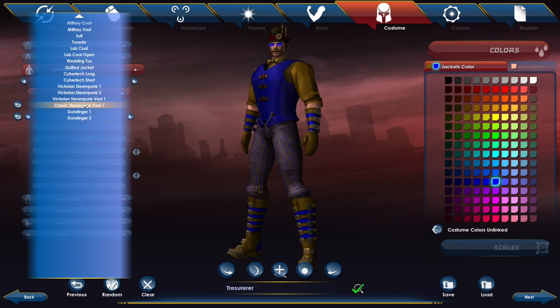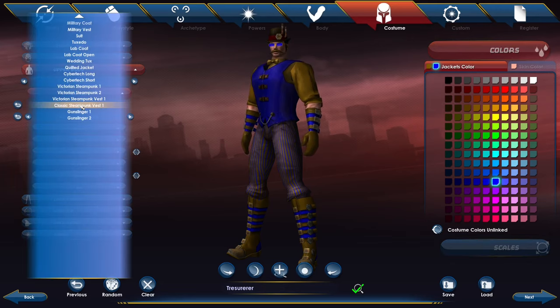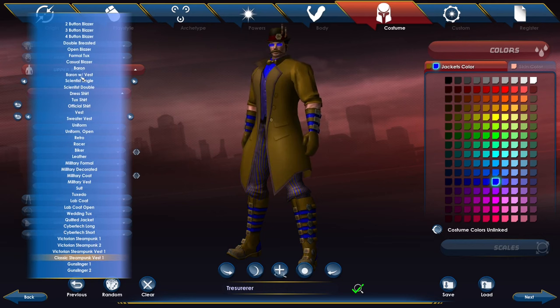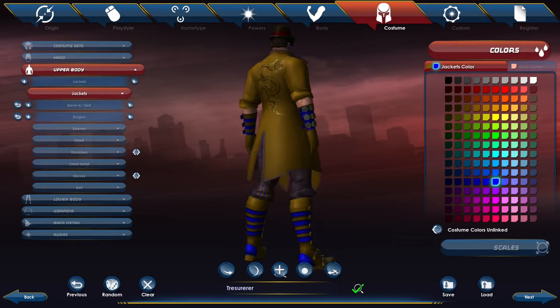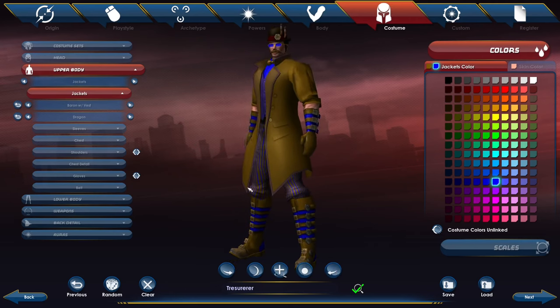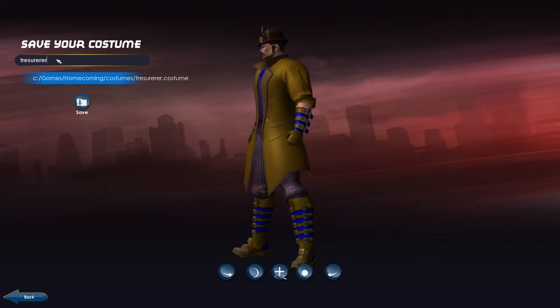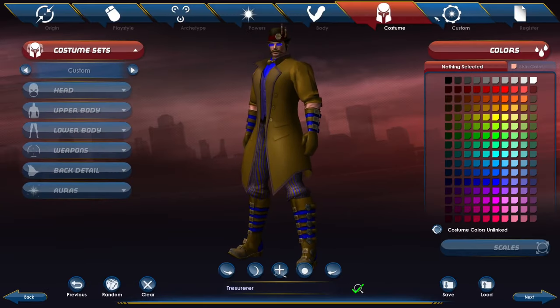Some costume pieces have a subcategory that has a color scheme that can work with the character. You can go with baron with vest, occult, or dragon — dragon is on the back. Also, at any point in time, if you find something you like and want to save it, you can come in and save your character. Type in a name and save it. When you come back to load it later, one of the options is going to be that saved name.